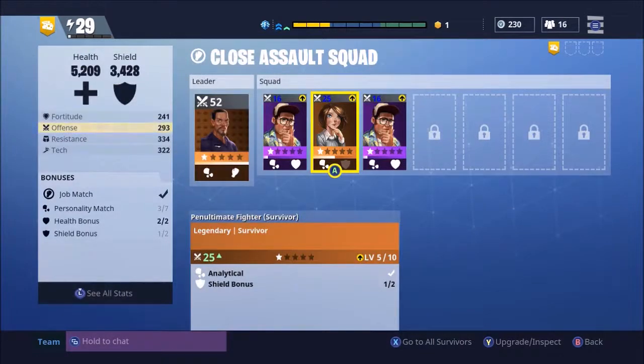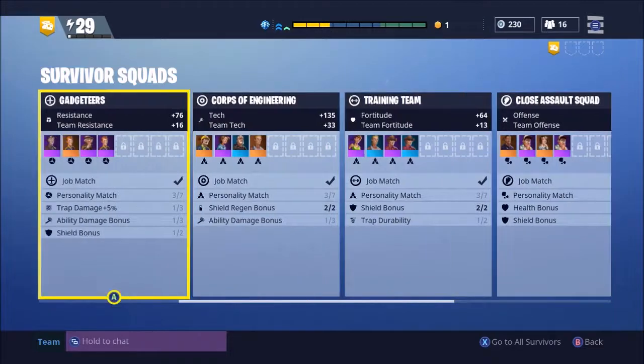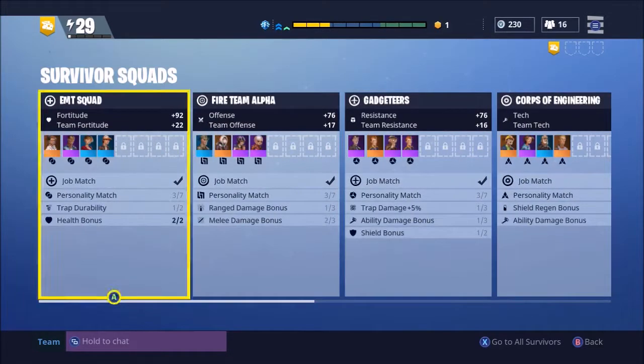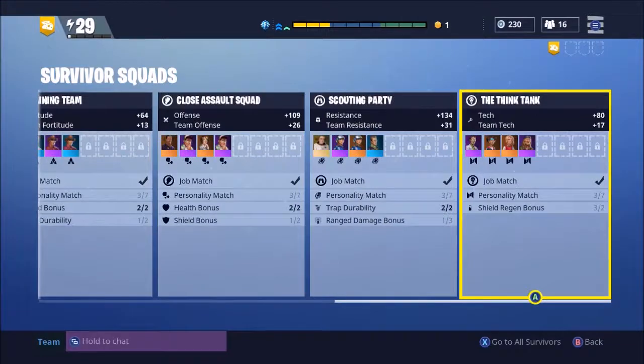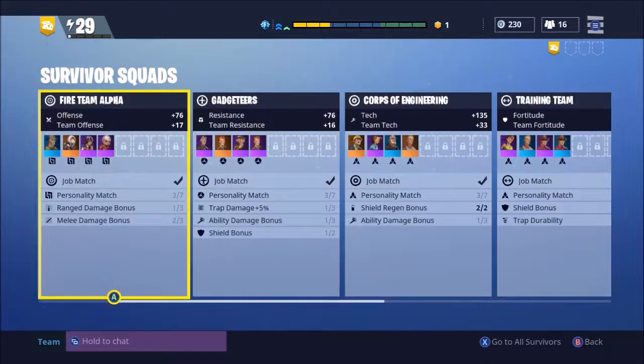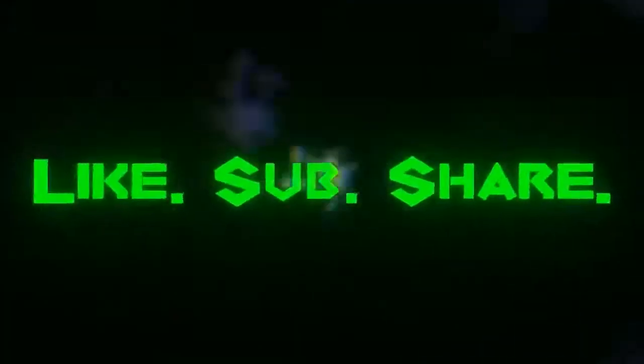Hopefully that helps you. There are three ways to help level up your power level — commander level, whatever you want to call it: your survivor squad, your skill tree, and your research tree. That covers all the bases. Don't forget, if I hit 500 subs before Fortnite becomes free-to-play I will give away two copies of the game. Please remember to like, sub, and share.